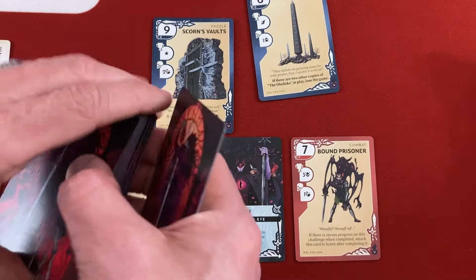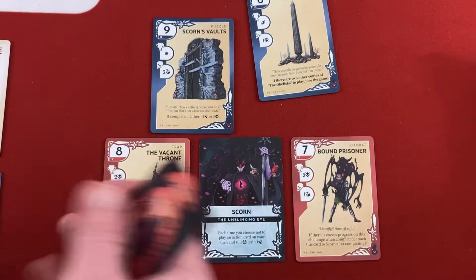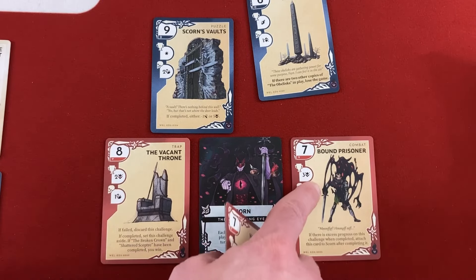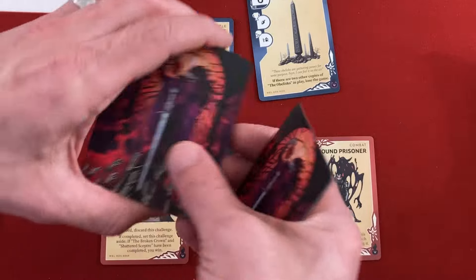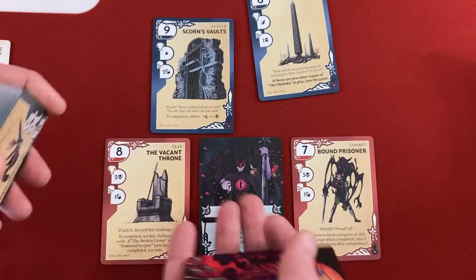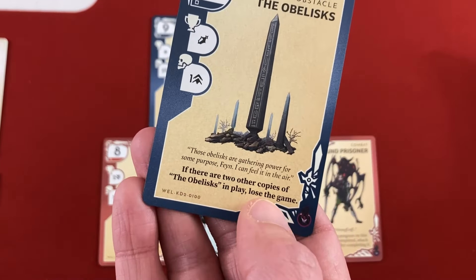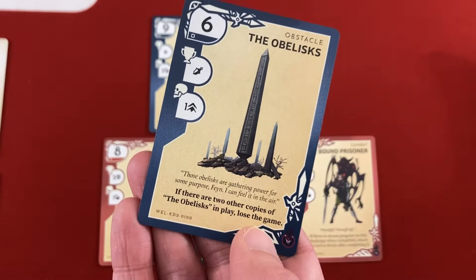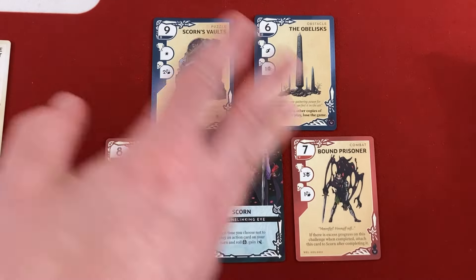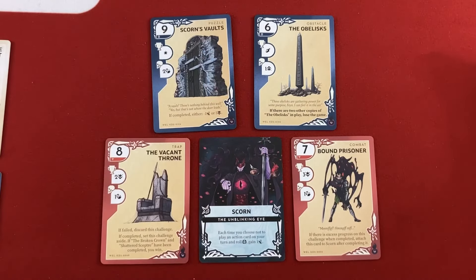How you actually win the game is by going through the entire Well deck — when you get to the bottom, you get to fight the boss and their guardians. You start with three cards in a discard pile off the top of the deck, and many cards will get you to discard cards blindly off the top because you're trying to get through the entire deck to reach the boss. Cards also have other effects, like losing the game if two other copies of the same card are in play — making it a ticking time bomb.